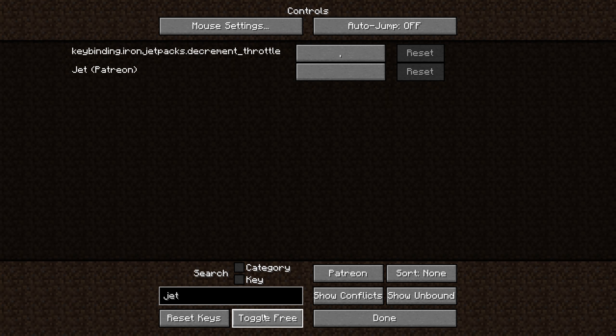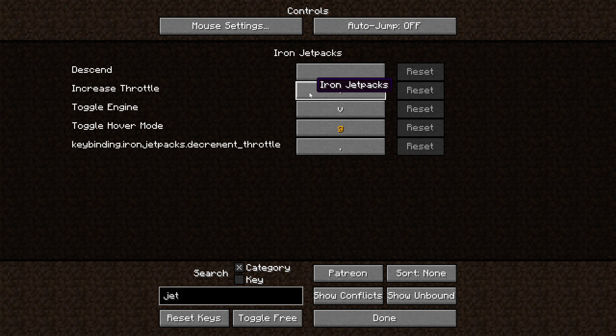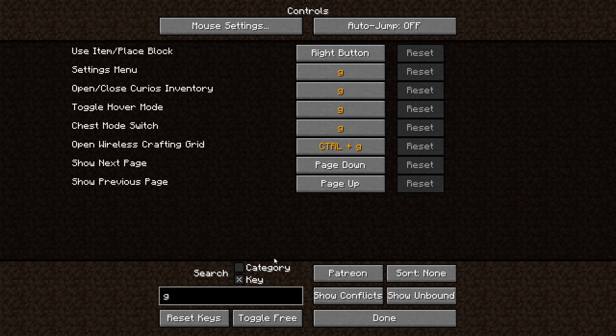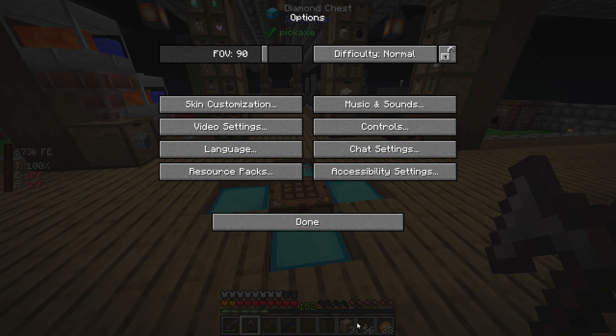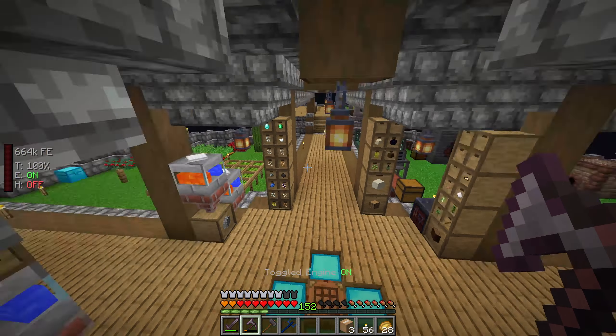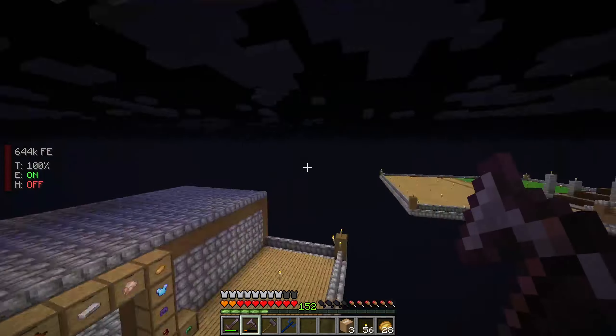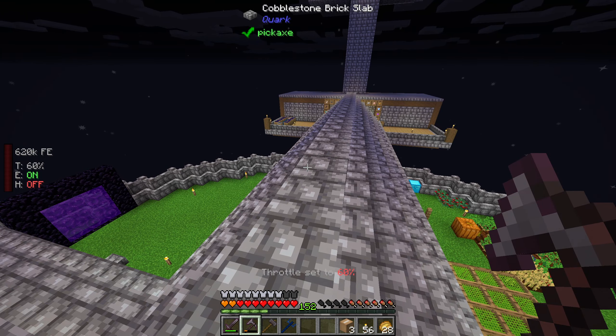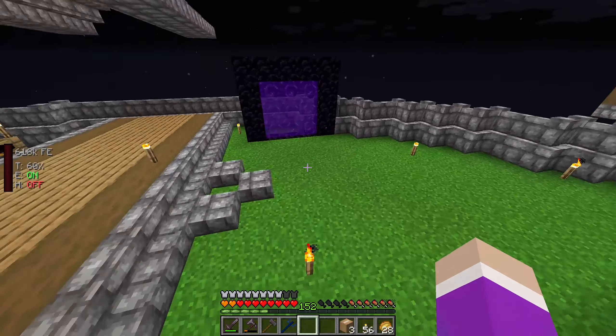The keybind for iron jetpack: decrease throttle is comma, increase is full stop. Toggle hover mode is G and toggle engine — I'm going to bind that to semicolon. I'll make sure G isn't bound to anything that can cause issues. So if we turn on semicolon we can fly. It drains quite fast but we're going to use it in emergencies. Let's turn the throttle down to about 60 and try not to jump as much as possible.